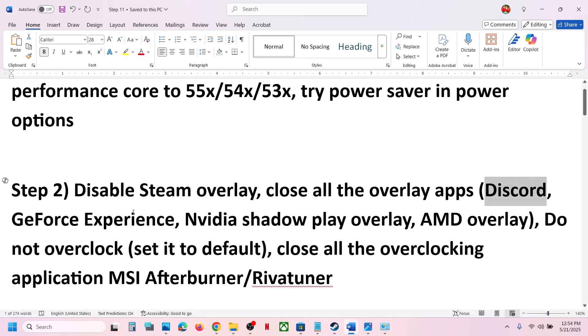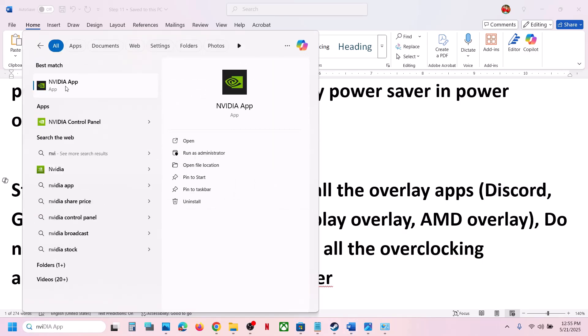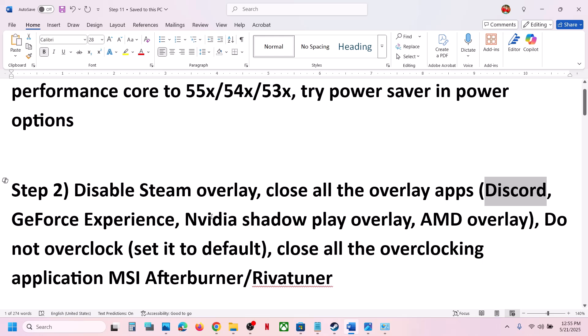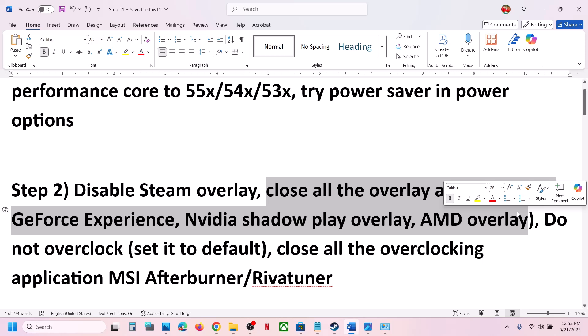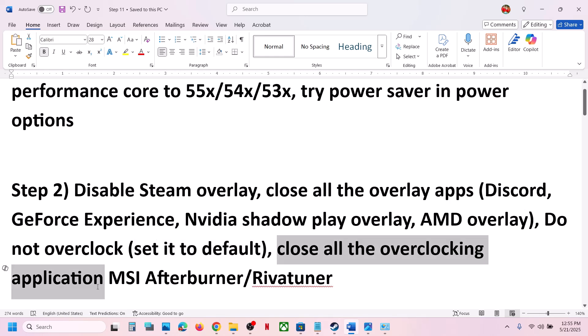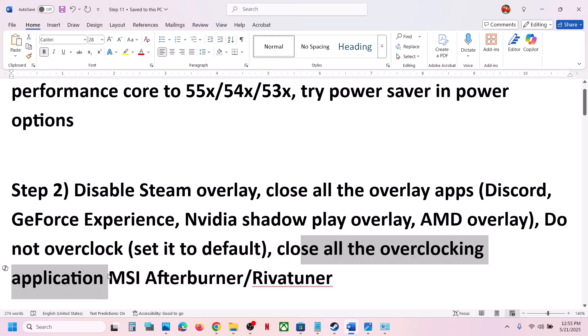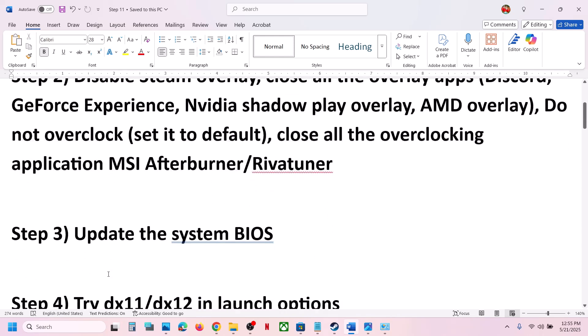If you have Nvidia app running, open Nvidia app, go to settings, and turn off Nvidia overlay. You can turn off all overlay apps or close all overlay applications and then launch the game. Also, do not overclock — if you have overclocked, set it to default and close all overclocking applications like MSI Afterburner, RivaTuner, or any overclocking app, then launch the game.